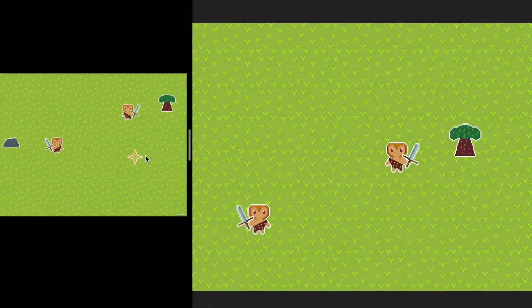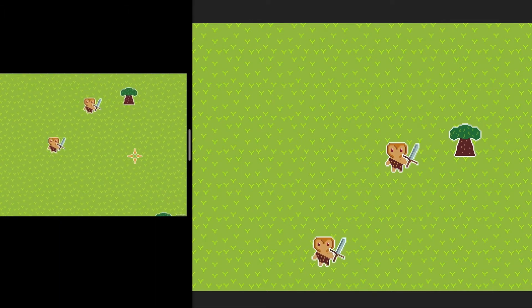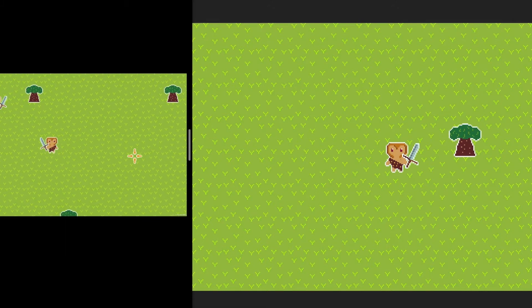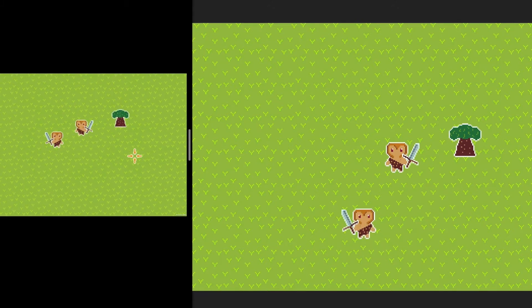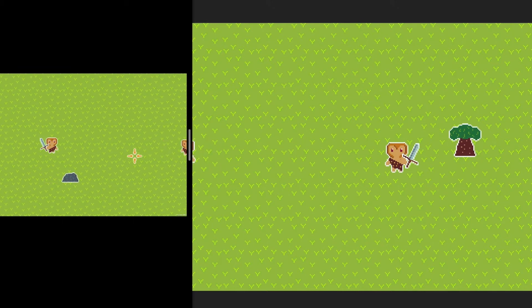Next, I worked on adding multiplayer into the game. This is what took up a large majority of the game jam time, as I had to make all the systems in the game work with multiplayer in mind, from the player's attack animation to the world generation itself. This was tough, but using a great tutorial by Liam from the amazing YouTube channel Blackthornprod — link in the description — I managed to get what you're seeing on screen finally working: two instances of the game, with two players on the map, playing together.